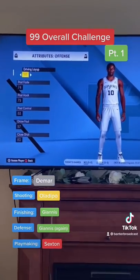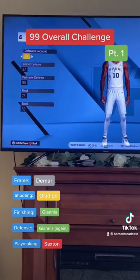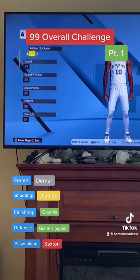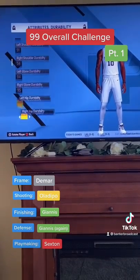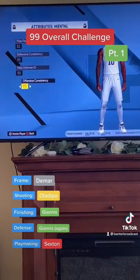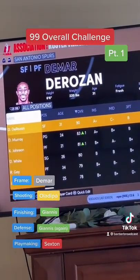So real quick, I used DeMar DeRozan's frame and added all the different attributes, changed to the players I received. None of these are actually native to DeRozan except for the athleticism and durability, because that's what it means to have a guy's frame. After these modifications, we got it to be 90 overall in 2K.